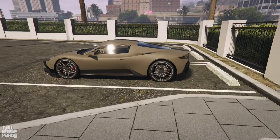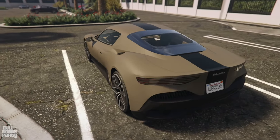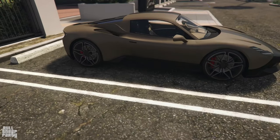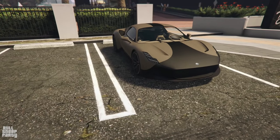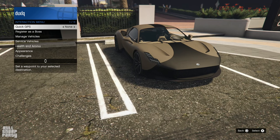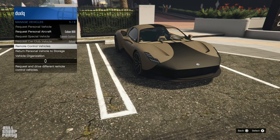Let's start with the 360 tour on the vehicle while I give you some facts about it. First and foremost, this vehicle is mainly based on the real-world Maserati MC20. It's a very handsome car in GTA Online, released in 2022. In case you wanna know how much it costs: 1.8 million dollars from the Legendary Motorsports website.